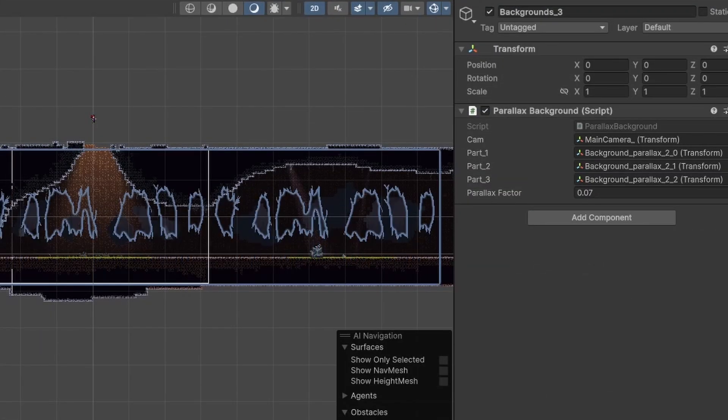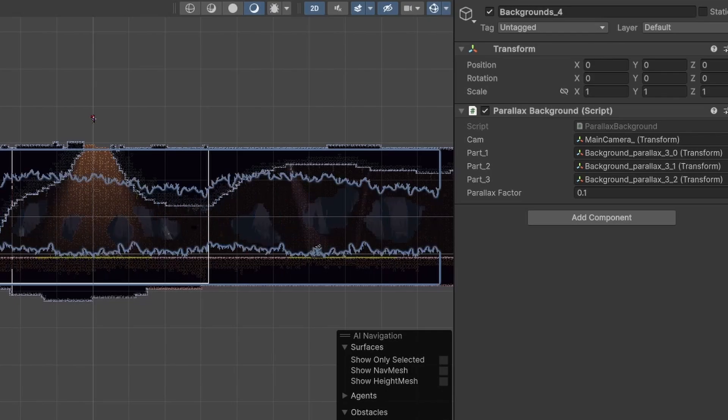Just kidding. Anyway, the background consists of layers with a parallax movement script. Each layer has a different value that scales how much the background moves with the camera.